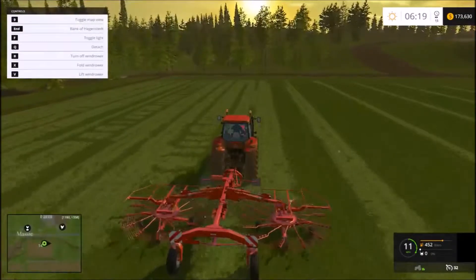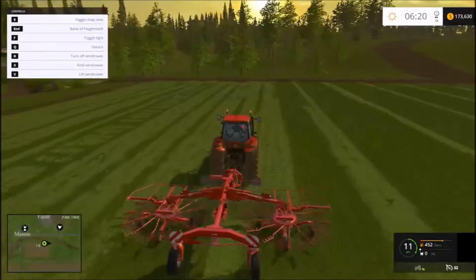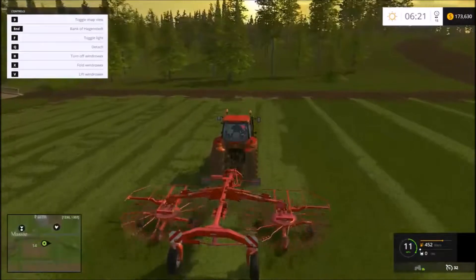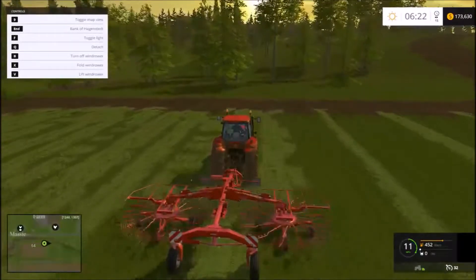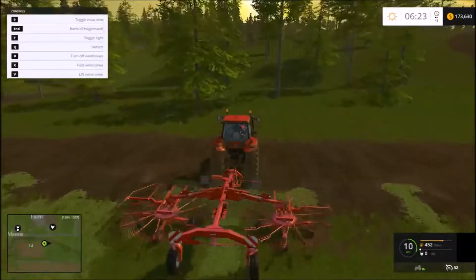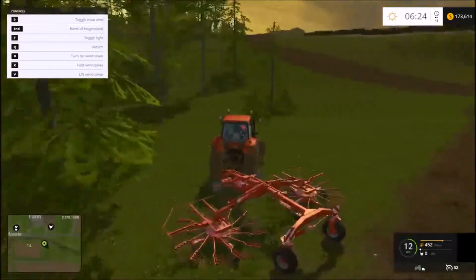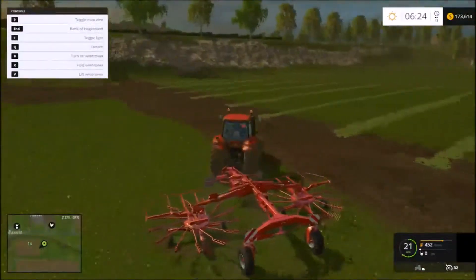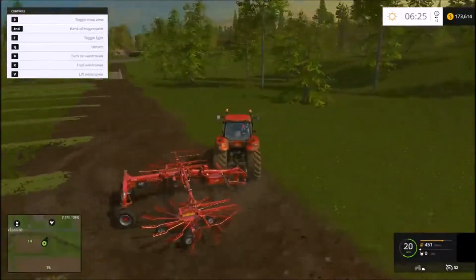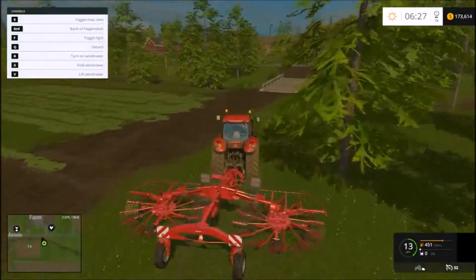I know some of these things can get tedious so I left enough just to show how I'm doing it. We will get the forage wagon and pick up these rows. I think almost all of it's going to go to silage bunkers down at the BGA, since when we checked on animals we had plenty of grass for them to eat. I'm probably driving a little too fast with that wind rower on the back.